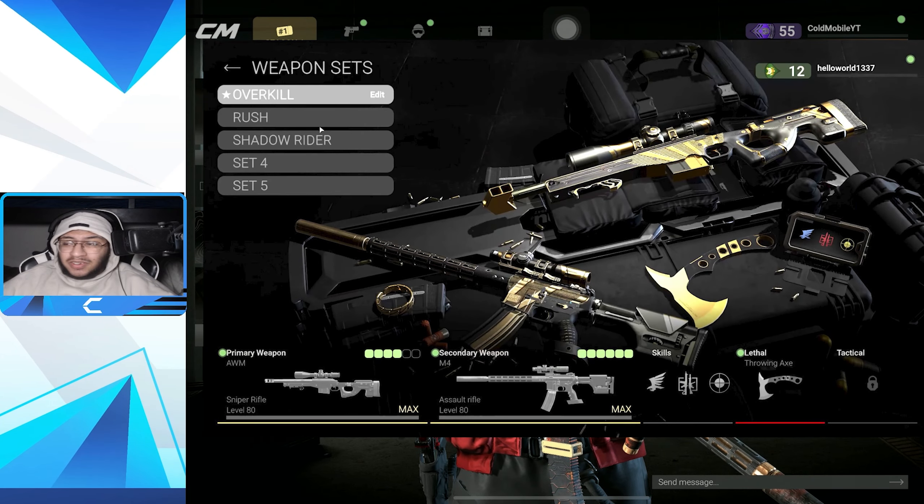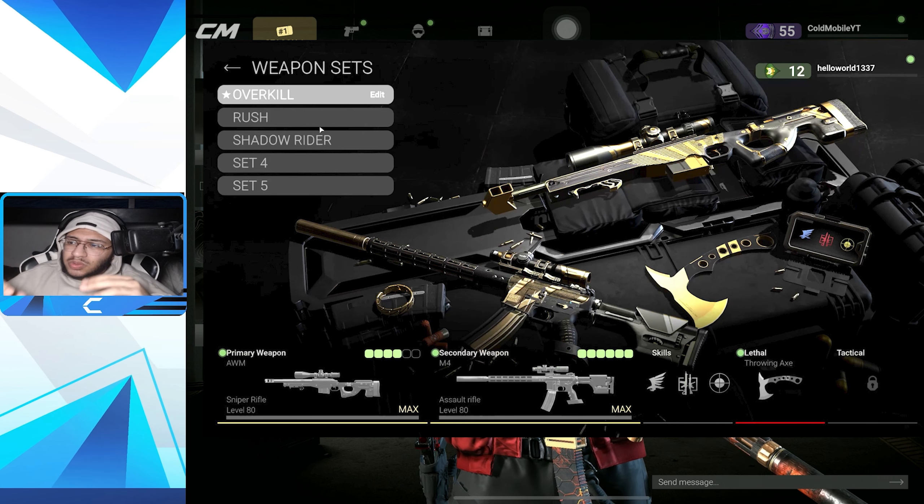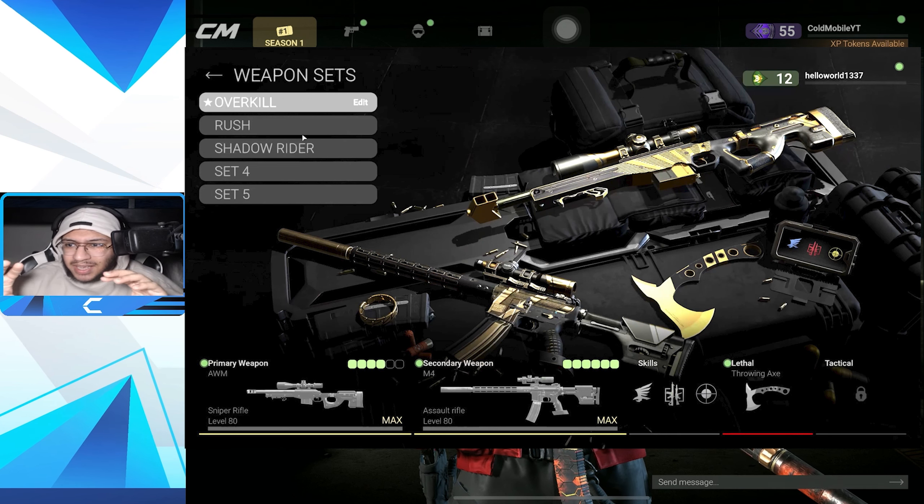You can now carry two primaries. On the loadout screen in gunsmith, he has two guns and an axe, which is really cool.